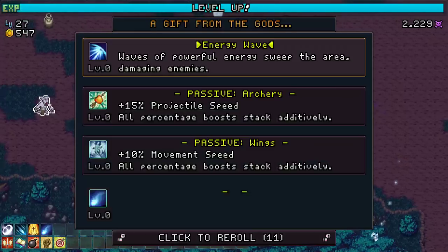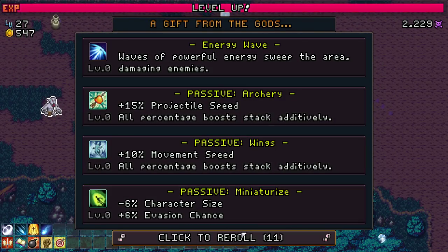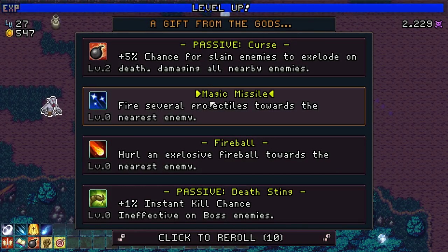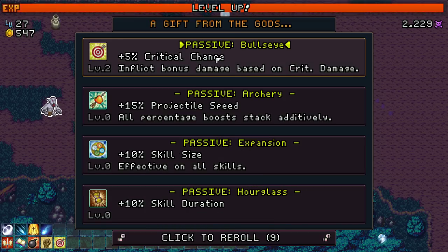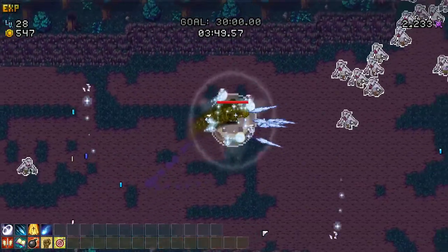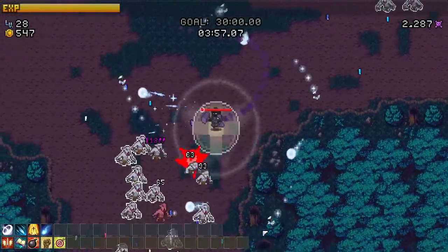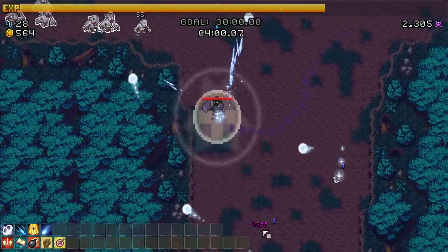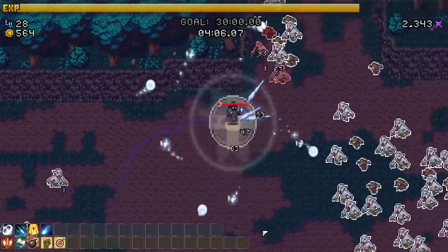Energy wave, archery, wings - nope. Curse - we got two, call that good. Bullseye - more crit chance, sure. Maybe we do start getting some crit damage now, we've got like three stacks of crit chance. Potentially worth doing - we're just wrecking these dudes.